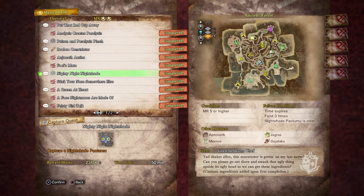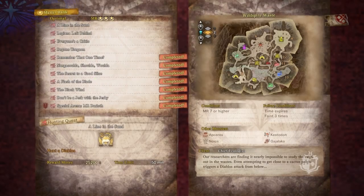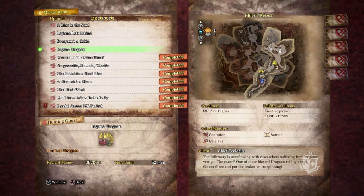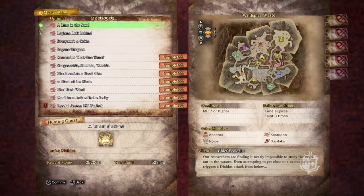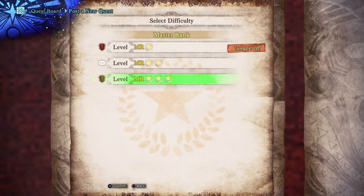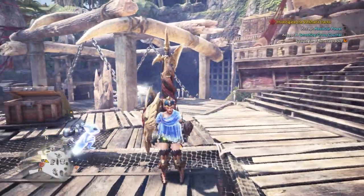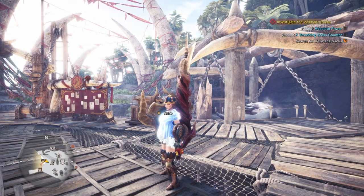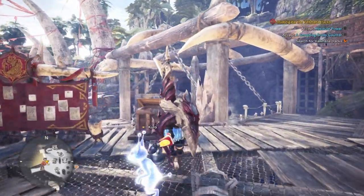We've got to hunt a tempered Coral Pukei-Pukei today — it upgrades the Waterproof Mantle so we get some slots. We've also got four other monsters: Odogaron, Lavasioth, Legiana, and Diablos. But before any of those, we've got a special quest to befriend the Boaboa — they're the Gajalaka equivalents in Iceborne. I love them; they're my favorite Palico tribe and they're really great in battle.